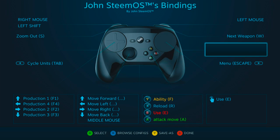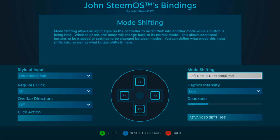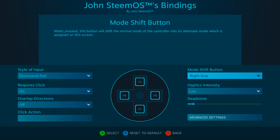You've noticed I left out the grips, and that's because we're using them as mode shifters, or what's more commonly known as button modifying. Left grip accesses another pad on the left, and the right grip controls an additional layer on the right pad.